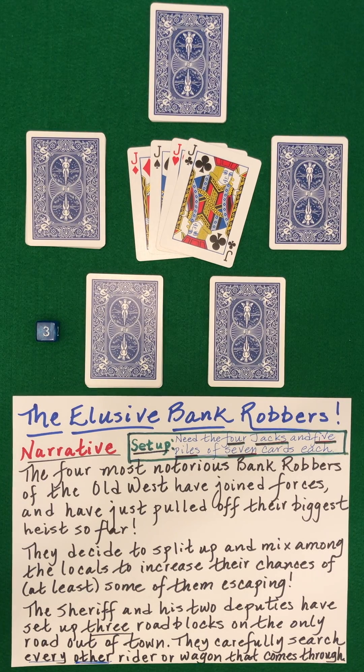The elusive bank robbers. The four most notorious bank robbers of the Old West have joined forces and have just pulled off their biggest heist ever. They decide to split up and mix among the locals to increase their chances of at least some of them escaping. The sheriff and his two deputies have set up three roadblocks, checkpoints, on the only road out of town. They thoroughly search every other rider or wagon that comes through. What are the chances that all four bank robbers will elude the authorities?